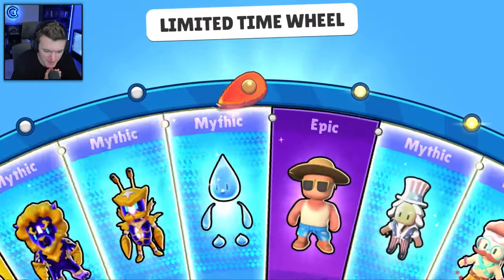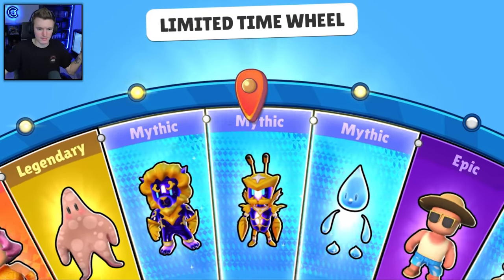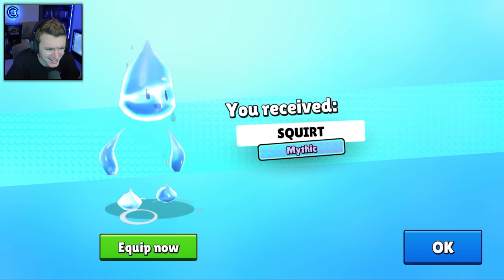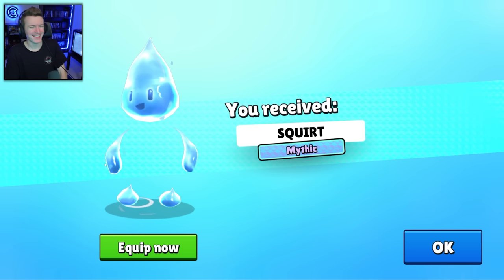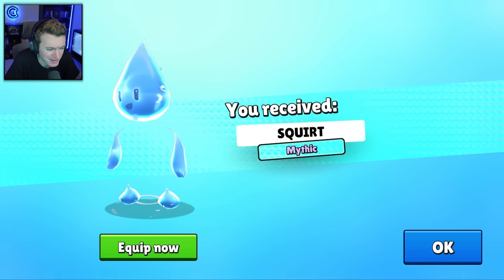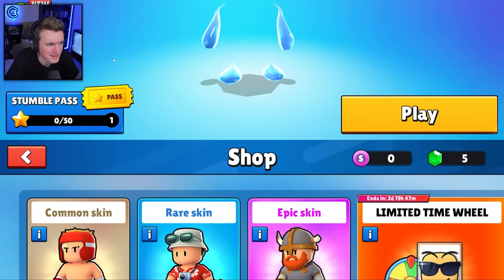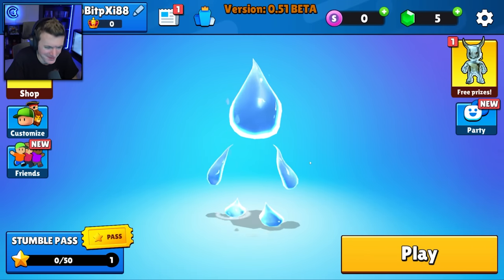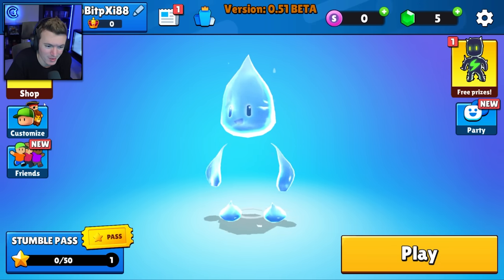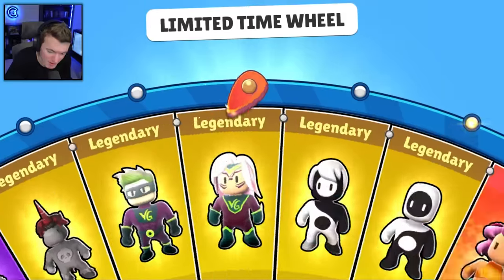Another mythic — oh, that's my favorite mythic honestly: Squirt! Look at that, he doesn't even have a body. It's just water arms and little drops for toes or legs, and his face is so cute. I want to see it in the main menu. That is a W — I love that. This one is way better than the rain skin in my opinion, but you're entitled to your own opinion.